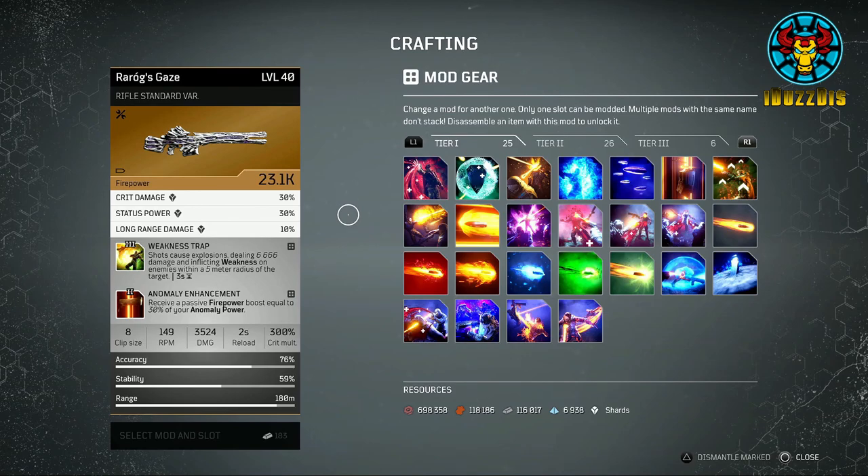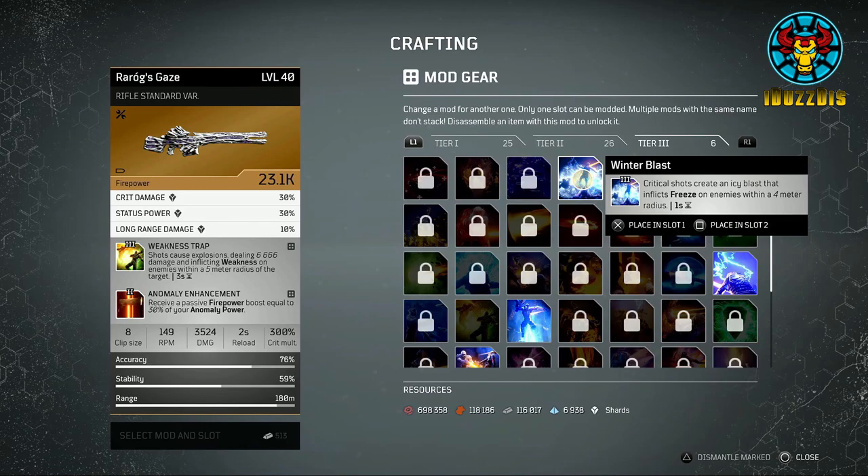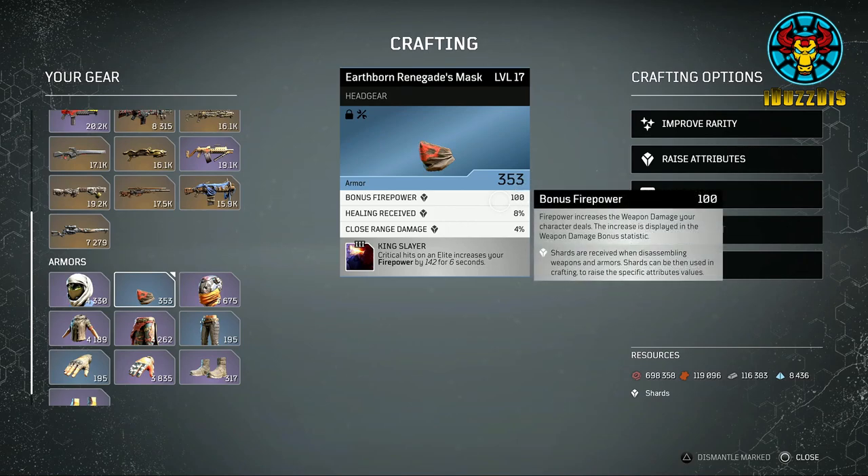For the armor portion of the crafting, I am going to be using the pre-order bonus items as an example. If you don't have these items, any type of gear works the same. First things first: the attributes of an item cannot be changed, only upgraded. Take this Earthborne Renegades mask as an example — there is no option to change its attributes, only to raise them.